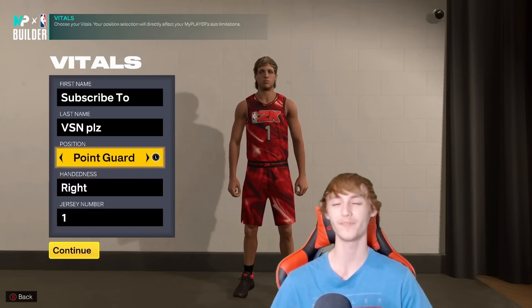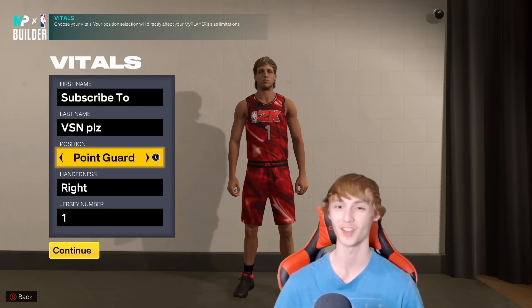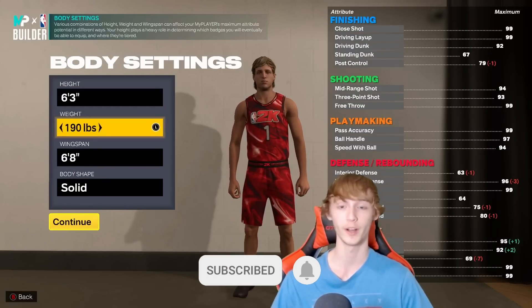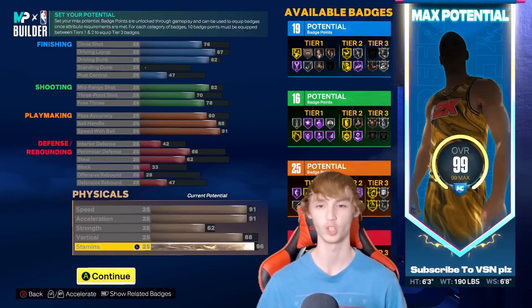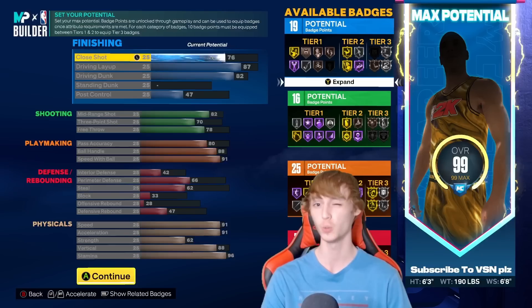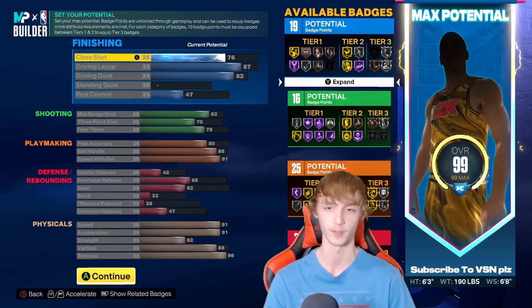A huge build has been found — we have the Derrick Rose build, man. Point guard, jersey number one. He has to be 6'3", 190 pounds with a 6'8" wingspan. Body shape does not matter. Here are the Derrick Rose attributes. I really do like this build — he's really, really fast and very physical.